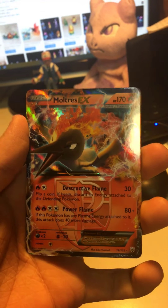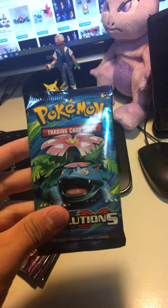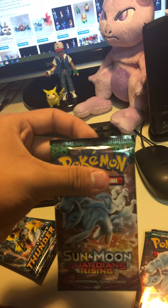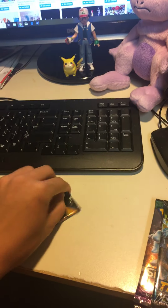The rare card is a Moltres EX Team Plasma — this one is Black and White, not sure what set that's from. The packs are XY Evolutions, Sun and Moon Guardians Rising (two of them), Sun and Moon Lost Thunder, and one more Sun and Moon. Let's see what's in them.